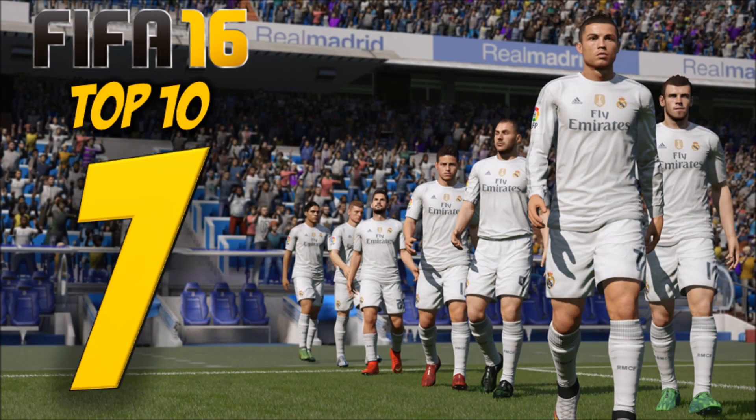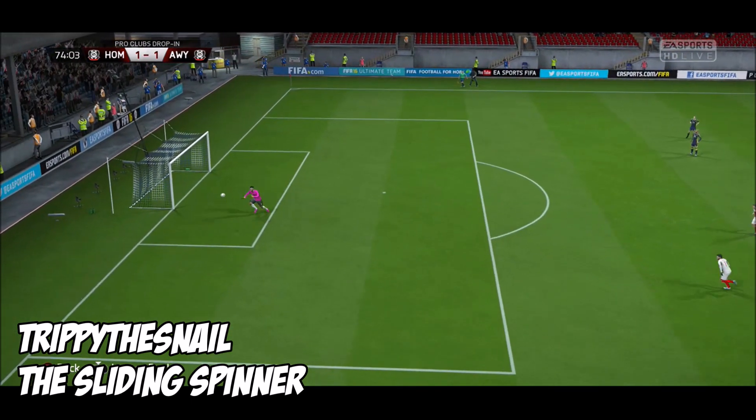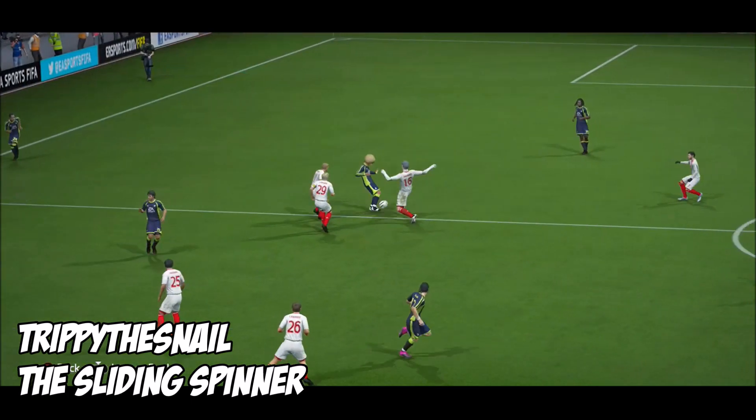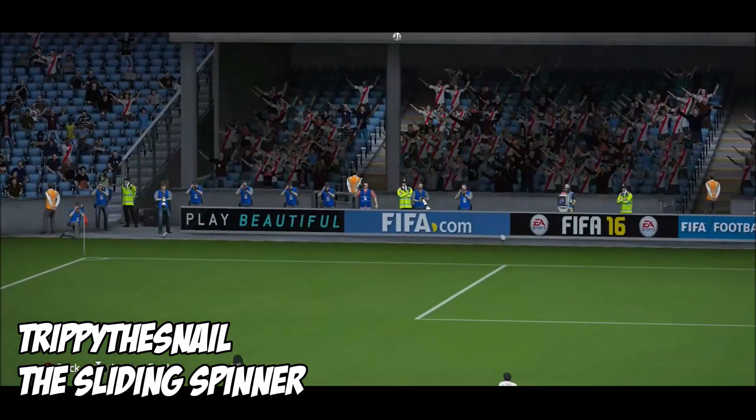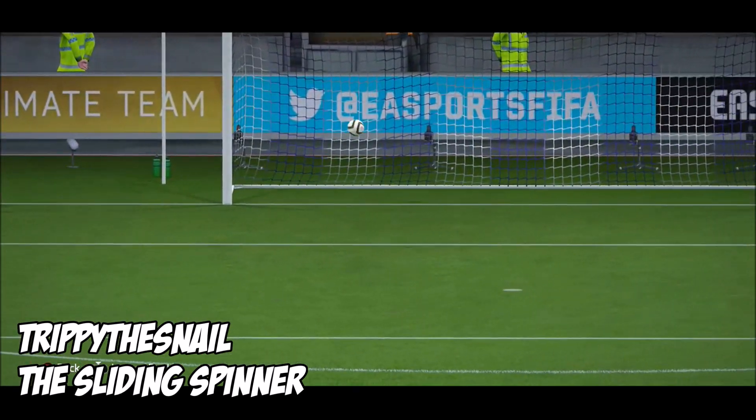At number 7 this week, it's Trippy the Snail with the sliding spinner. The keeper seems to have missed it and it's in the back of the net. Just watch the replay — the slide, and that ball is doing what a bowling ball would normally do, going down a lane and getting a strike.